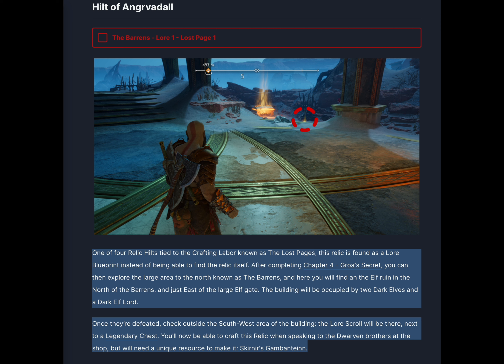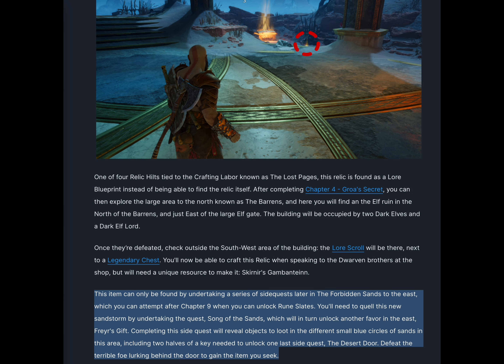You'll now be able to craft this relic when speaking to the dwarven brothers at the shop, but will need a unique resource to make it. Skerner's Gambantein can only be found by undertaking a series of side quests later in the Forbidden Sands to the east, which you can attempt after Chapter 9 when you can unlock rune slates. You'll need to quell the sandstorm by undertaking the quest Song of the Sands, which will in turn unlock another favor in the east, Rayar's Gift. Completing this side quest will reveal objects to loot in the different small blue circles of sands in this area, including two halves of a key needed to unlock one last side quest, the Desert Door. Defeat the terrible foe lurking behind the door to gain the item you seek.